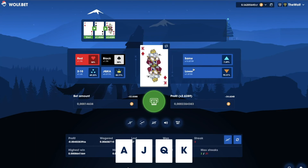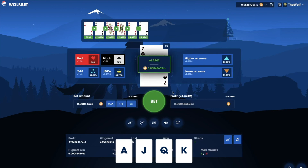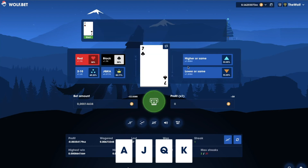This is how you play HILO. Your goal is to predict the next card outcome and collect as much payout as you can. We hope you enjoy HILO — have fun and happy playing!